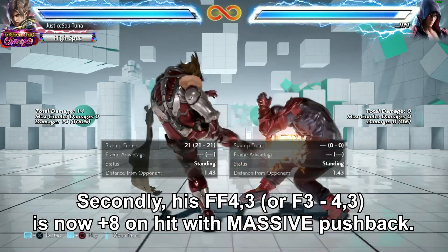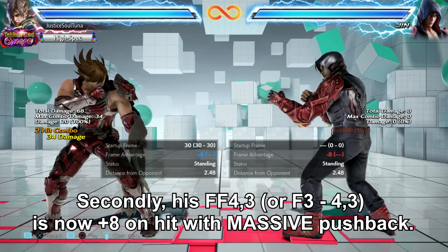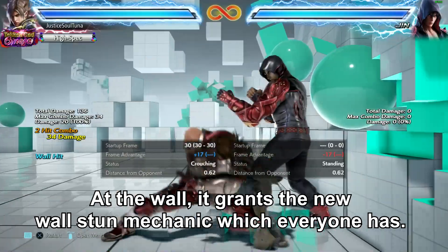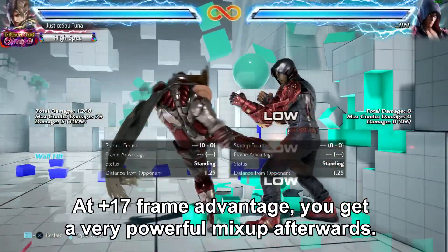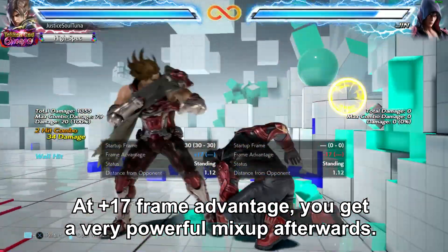Secondly, his F4-4-3 is now plus 8 on hit with massive pushback. At the wall, it grants the new wall stun mechanic, which everyone now has — the new tactics. At plus 17 frame advantage, you get a very powerful mix-up afterwards, as shown.